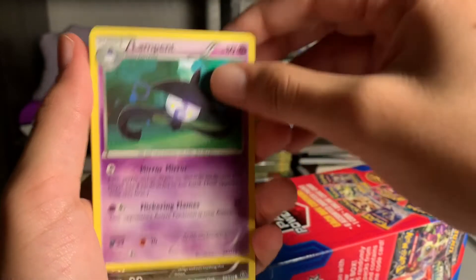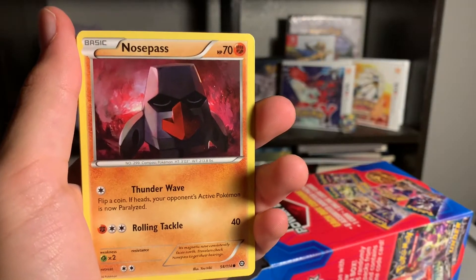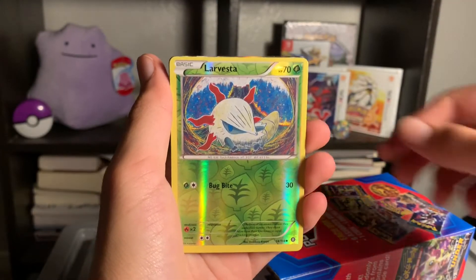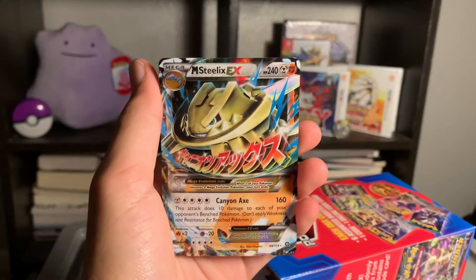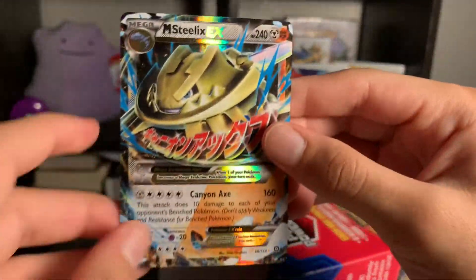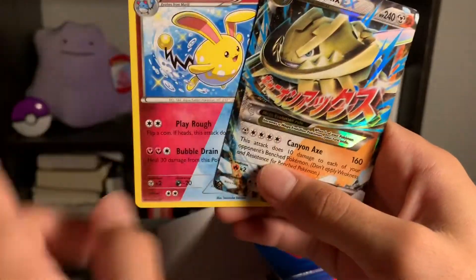You got a Lampent, a Deino, a Litwick, a Nosepass, a Chimchar, a Nidoran Male, a Reverse Holo Larvesta, and then a Mega Steelix EX — it's a shiny one too, so I think it's a pretty cool card. I got two shiny Pokemon, I think that's pretty neat. This was a pretty good pull, so let's move on to the next pack.